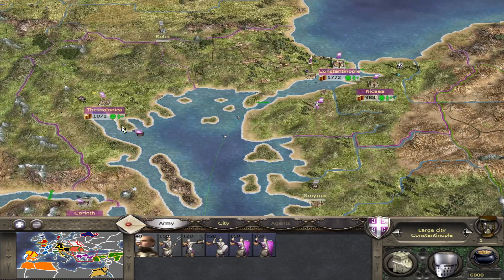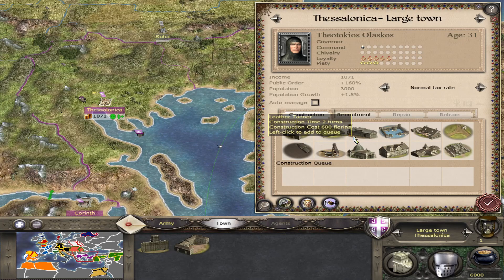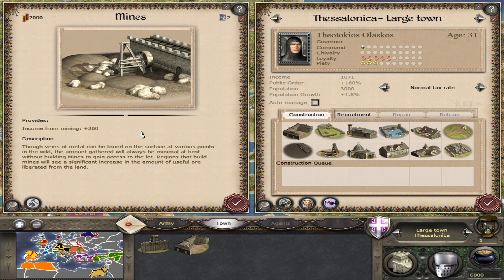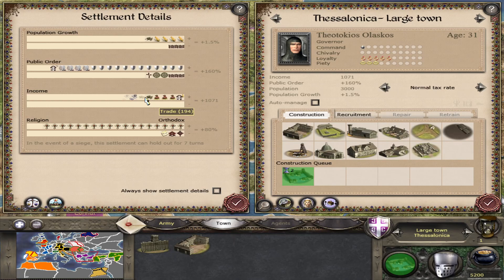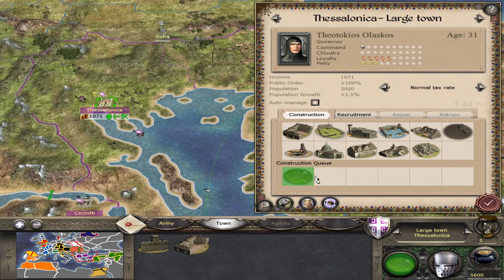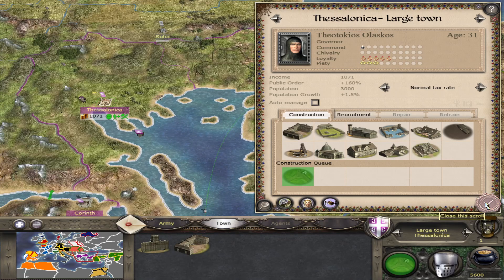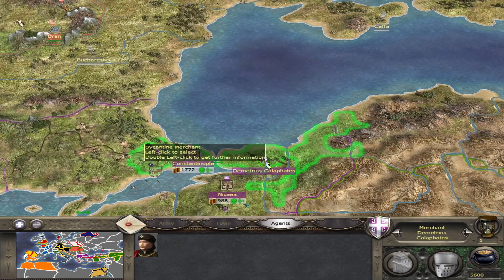Regarding what to construct in cities, focus on economy. Check how much mines produce — around 200 florins is typical, so mines in Thessalonica would be quite good. Ports are also solid investments, especially in the late game. Roads will bring some additional trade income as well.